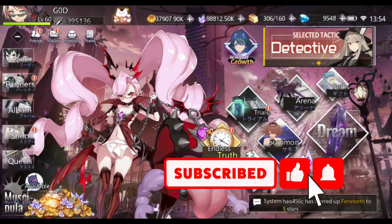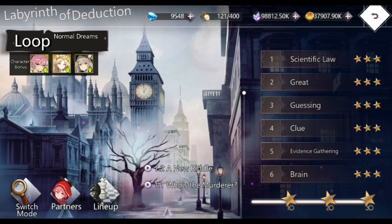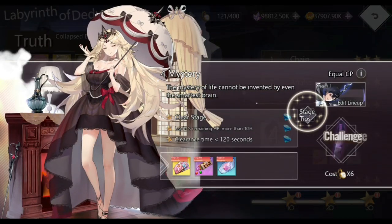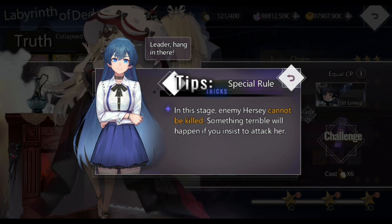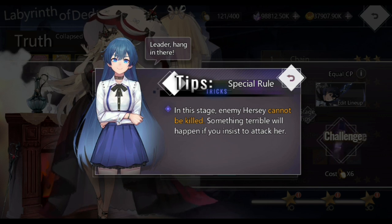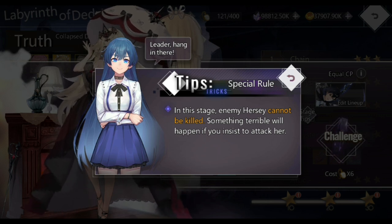Future AC Gamer interjecting here. In the first half of the video I did not know there was a collapse stage — thankfully someone in my comment section told me it was there, so I managed to beat it. There are new stages with new types of conditions and clearing objectives. For this one, Ursi cannot be killed — something terrible will happen if you insist on attacking her, which is that she will do her unique move multiple times. If she does her unique three times she will kill your unit. But you have to attack the Ursi to deal damage to the enemy leader, Selina, because Ursi literally spawns in front of Selina.